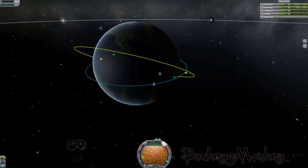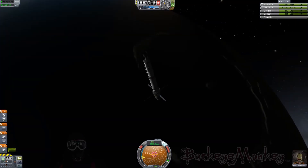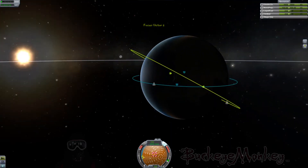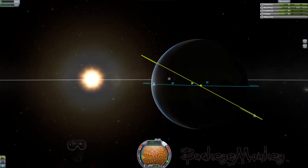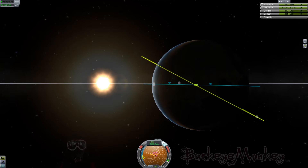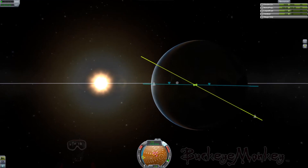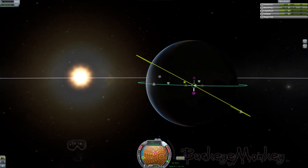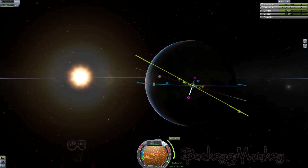I've already got Bill set as a target, and you do that by just clicking on his ship and clicking that set target button, just like you do with a planet. Now I'm going to set up our first maneuver node. You just click on your orbit at a point and hit that add maneuver button. Before we do this, we need to match Bill's inclination. The best way to do that is to orient our screen so that both our orbit and Bill's orbit look like lines instead of a circle. The purple triangles represent north and south — those are our inclination handles — and pulling on those will tilt our orbit around the maneuver node.